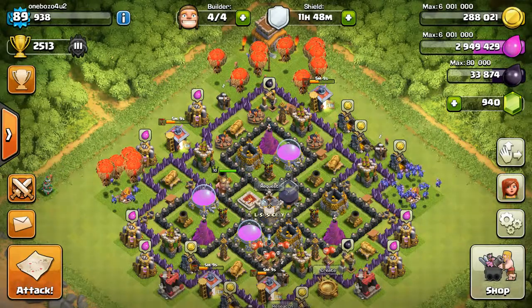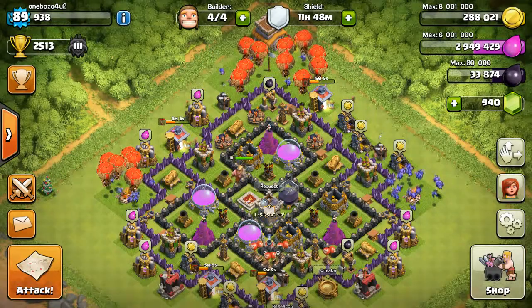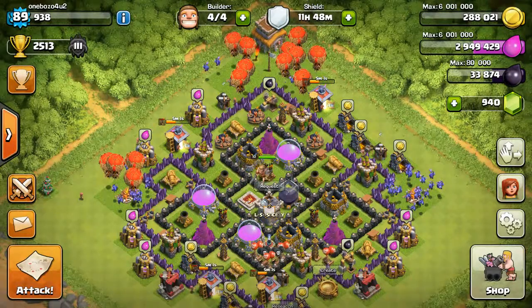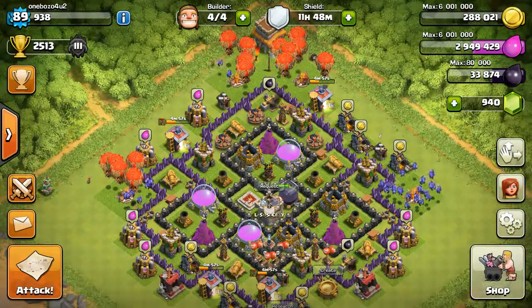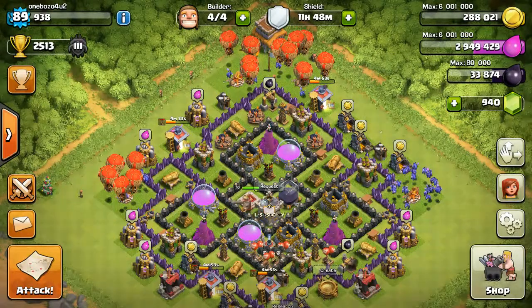Before you even consider using LooNian at Town Hall 8, you need to at least have level 5 balloons and level 4 minions. If your balloons and minions aren't very strong they'll just be picked right out of the sky and you'll waste your resources, so it's just not worth it.